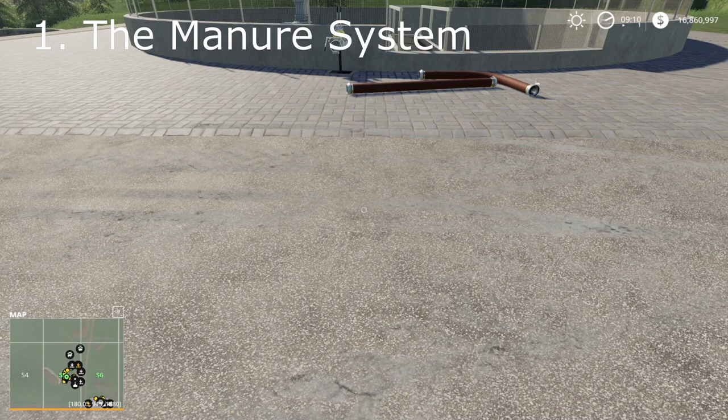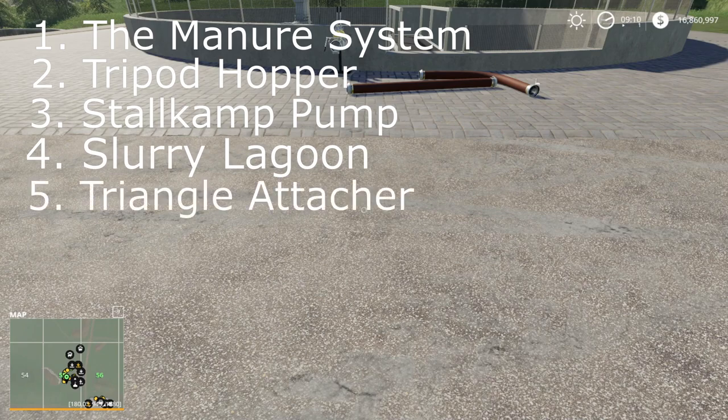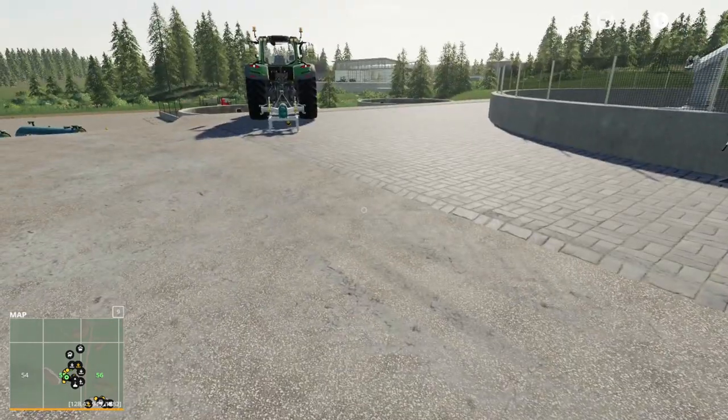Number one: the manure system. Number two: the tripod hopper. Number three: the stall camp pump. Number four: the slurry lagoon. And number five is the triangle attacher for a tractor. I'll explain why you need all of those.